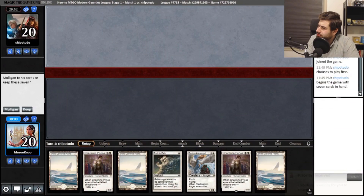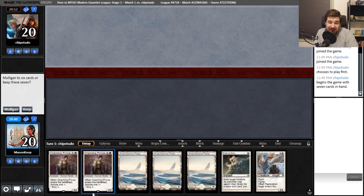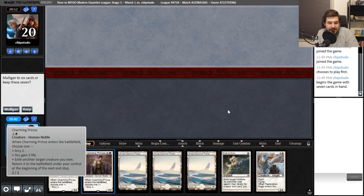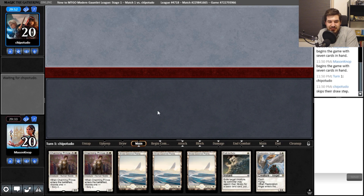Alright, our first opponent is Chipotudo. We have Charming Prince — a very versatile card — and we got two of them. A little bit of interaction, not sure if it's great depending on the matchup. I'll keep it only because we get double scry.